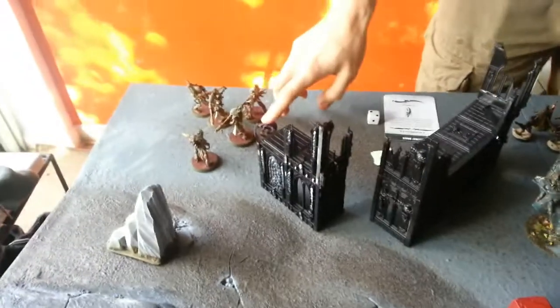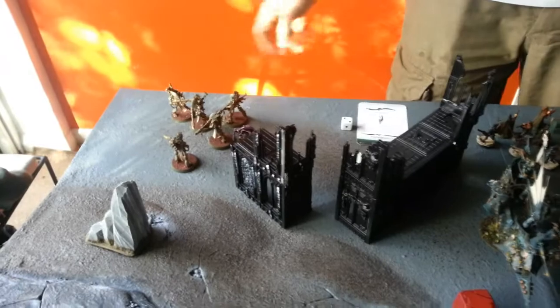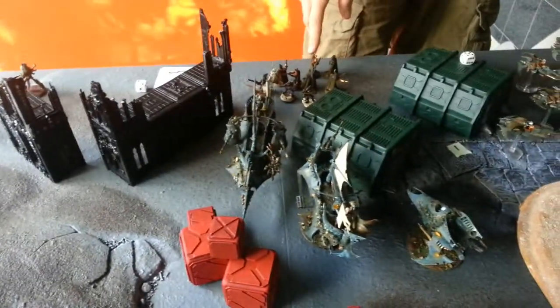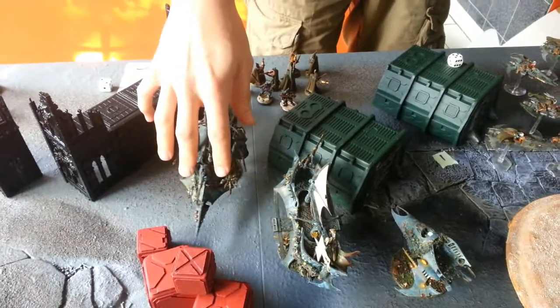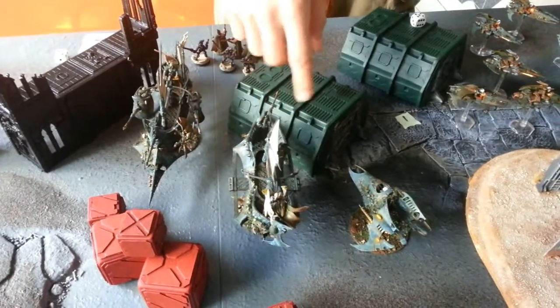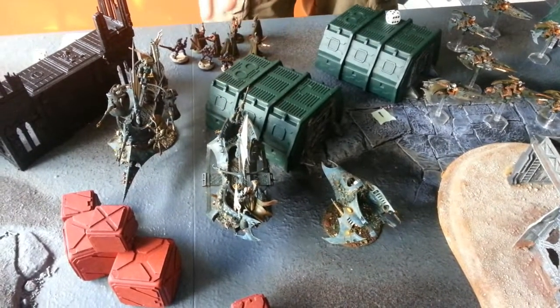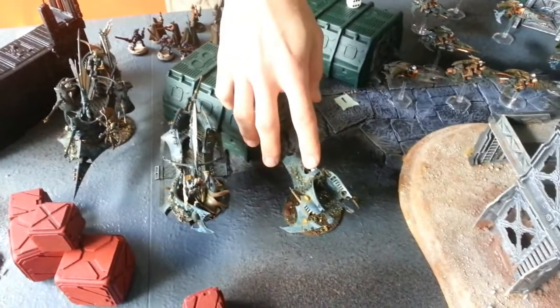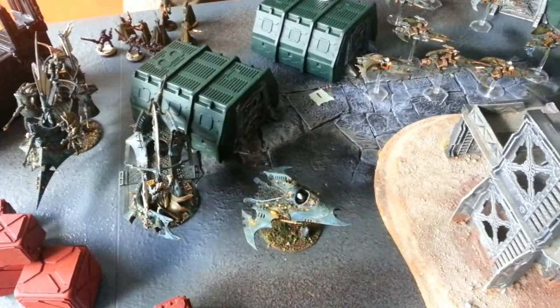The Dark Eldar have an Archon with Shadowfield and Agonizer joining a unit of 5 Grotesques, 9 Proxy Mandrakes, a Ravager with 3 Dark Lances and Night Shields, and a Raider with a Disintegrator, Night Shields, and 10 Racks inside.